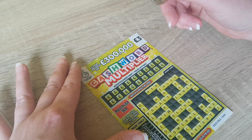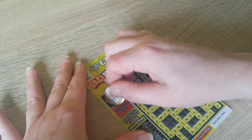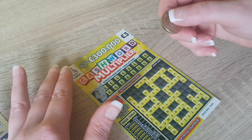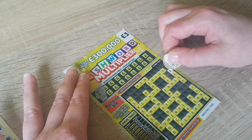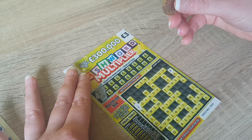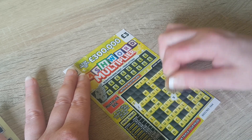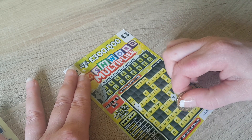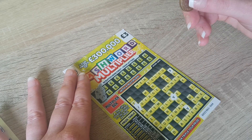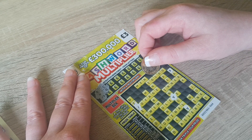Now we'll do this one - these are my favourite ones, I love these, the Cash Words. So scratch our letters off. First letter is a B, so we're looking for a B. Scratching off these ones, looking for a B guys. Another B down at the bottom. Next letters are a C and a Q, so we'll look for the C's first.